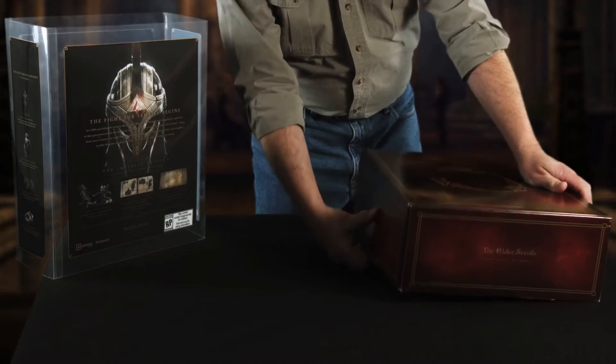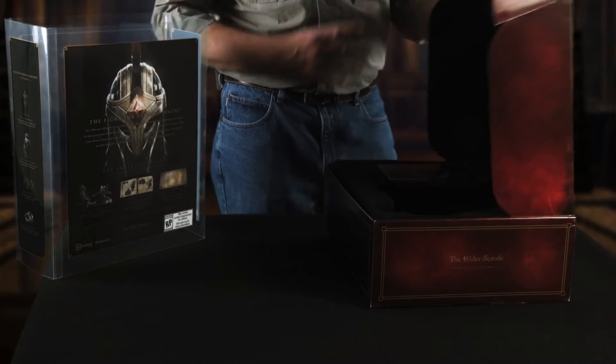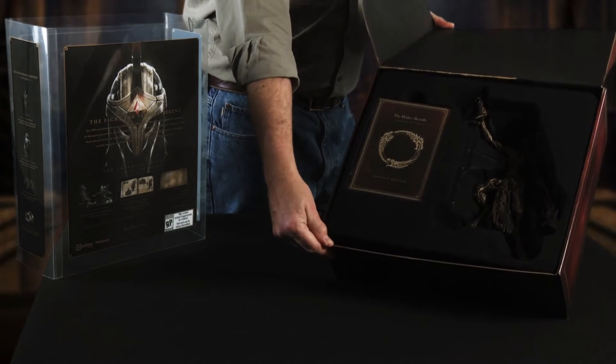Here we go. Opens up like this. Tab A from slot B. Inside, stuff. Before we get to the physical stuff, which is totally excellent, let me tell you about the digital features that come with this.